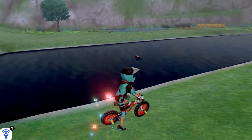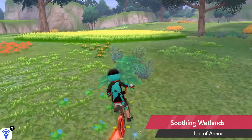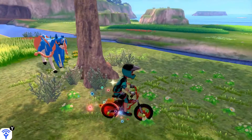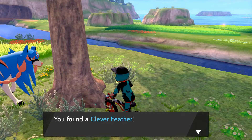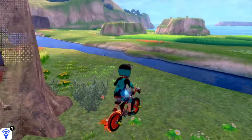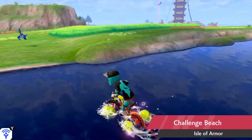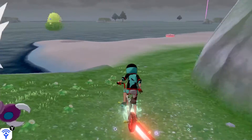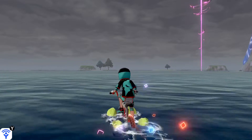I really like the Isle of Armor and how it's so smoothly put together. I'll have a video out soon talking about my overall opinions on the DLC. But anyway, as you can see here, there's a sparkle next to this big tree — however, it's a Clever Feather, not a Galarcia twig. So I just wanted to show you that not all sparkles will be Galarcia twigs. They can be found on trees anywhere in the Isle of Armor, not just the forest.